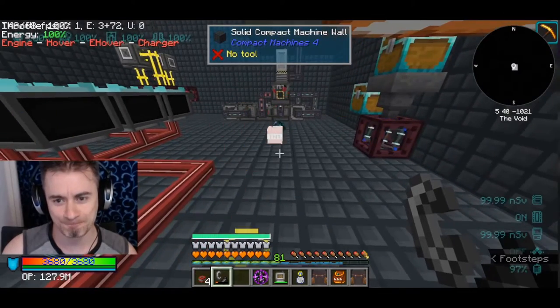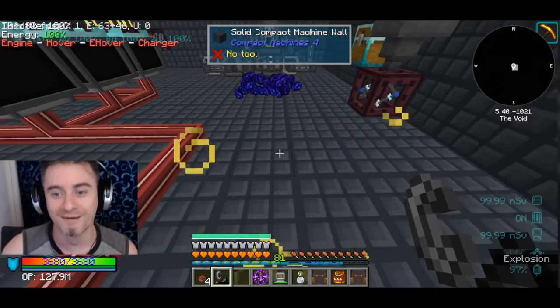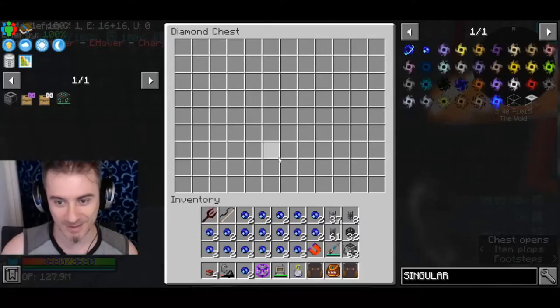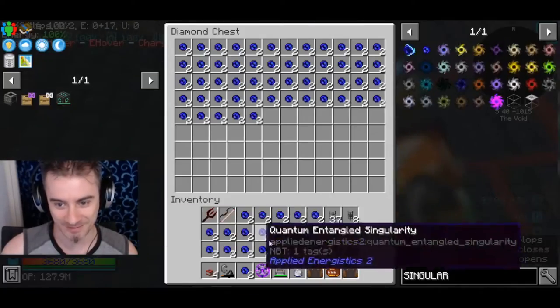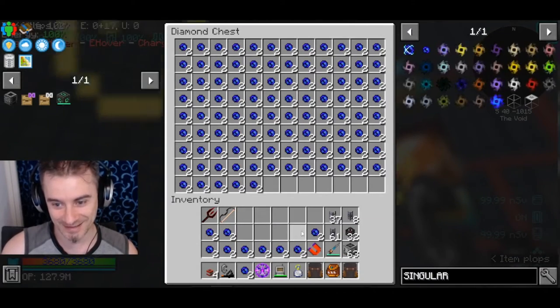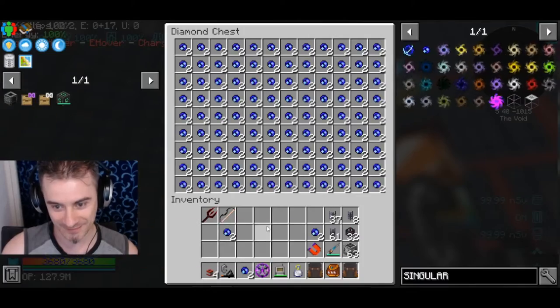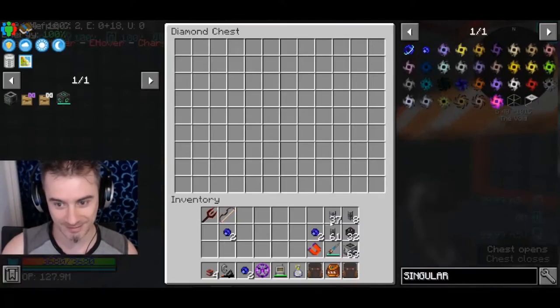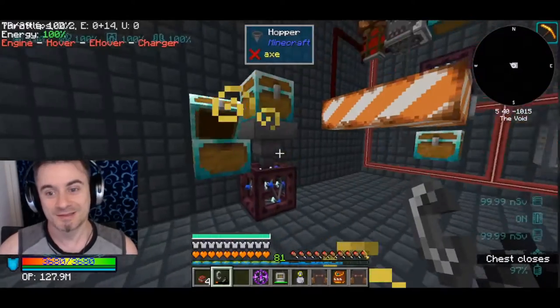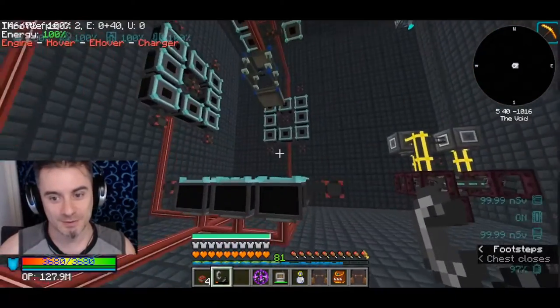And wait for the magic. Okay, then you'll have to store them. That's how you do it — have a ton of quantum entangled singularities ready to go.